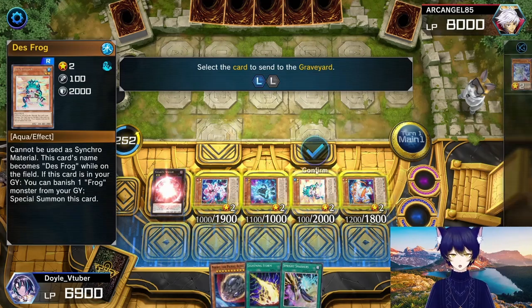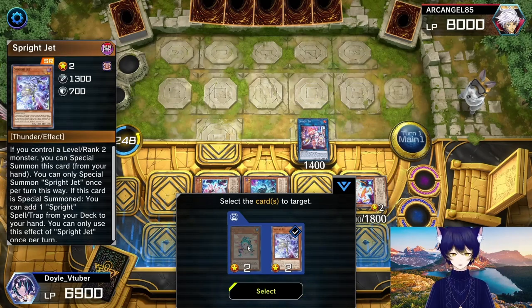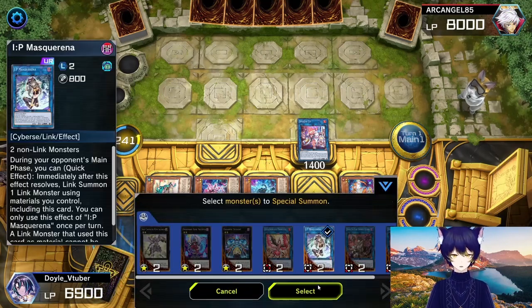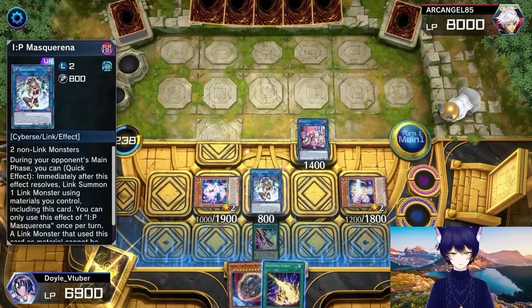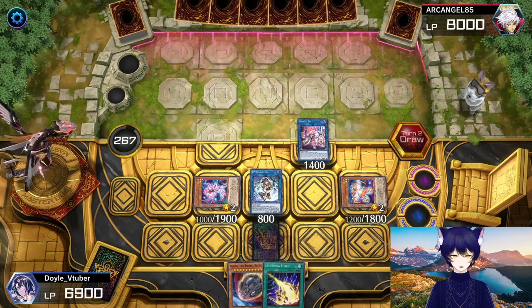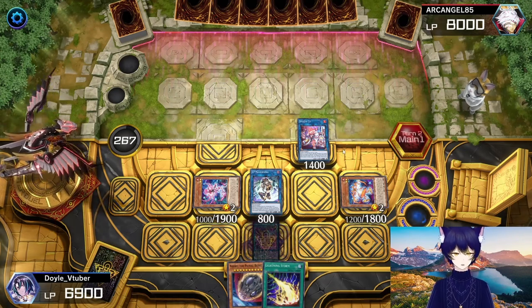Let's get Elf here. Link off these two and we'll use the effect of Elf. We could get back a Jet, but I'm actually going to purposely leave that in the graveyard this turn so we can get the search next turn. We'll still have access to a Unicorn Spin or an IP Mascarina, or an Appaloosa. We have our Smashers for our banish, and we have a spell negate and a trap negate. The only thing we're really missing is great material for our red and our Carrot to send to grave.